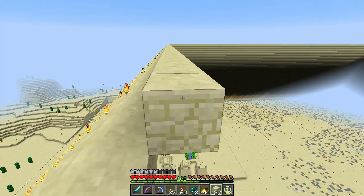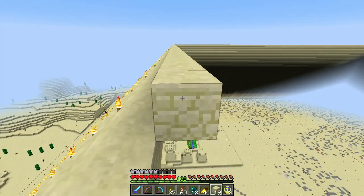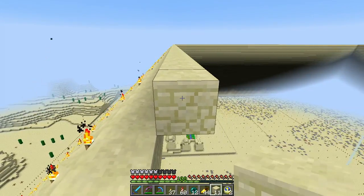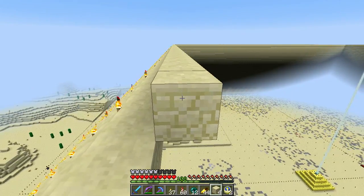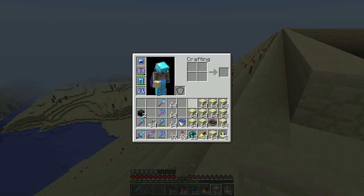I had to really crank up the distance at which players render because we were easily walking out of range of being able to see each other in the community area, which didn't make sense — it's not like I have hundreds of people on the server at any given time. Most of these changes that spigot makes are in the name of server performance.